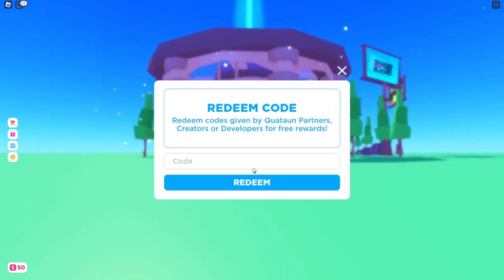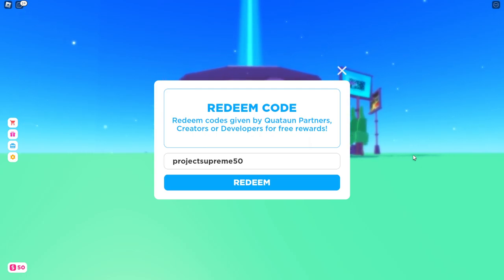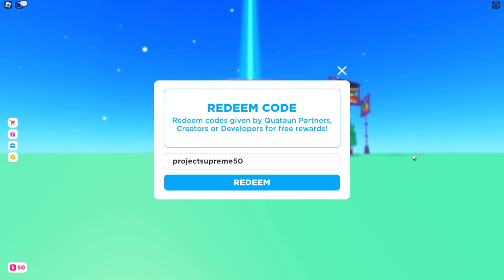The first code is 'project supreme.' Redeem code: project supreme. You get 50 gift boxes — you're literally getting a bunch of gift boxes from these codes.